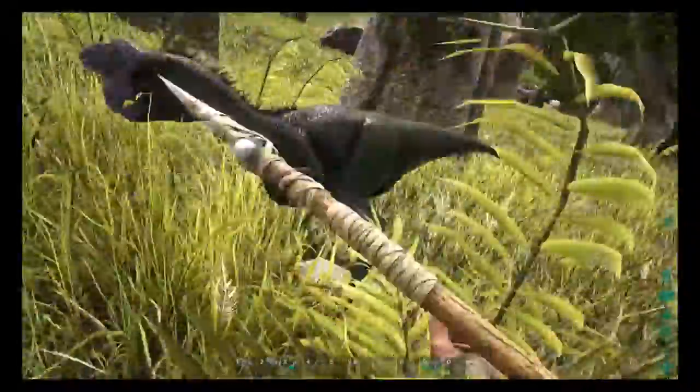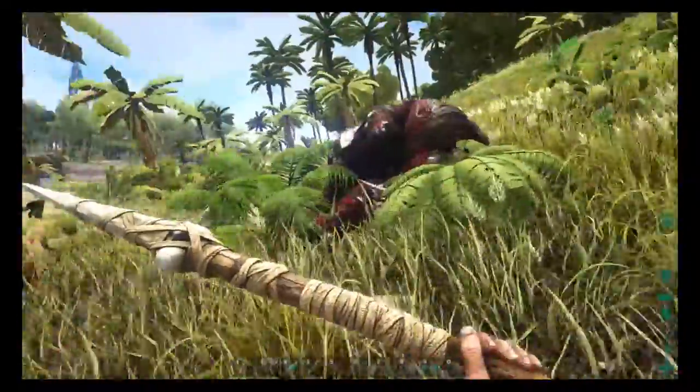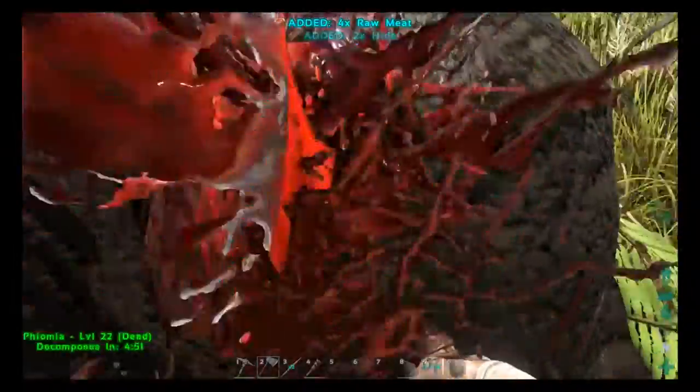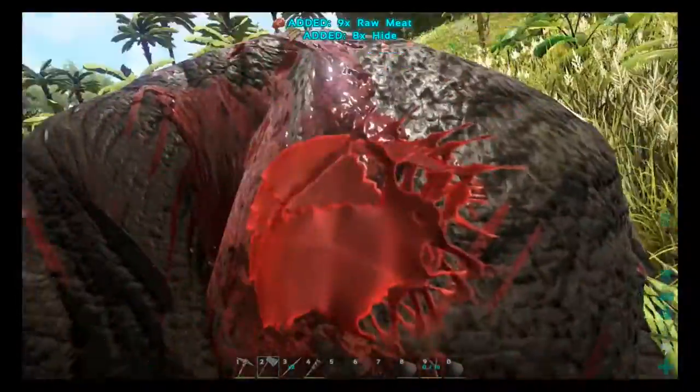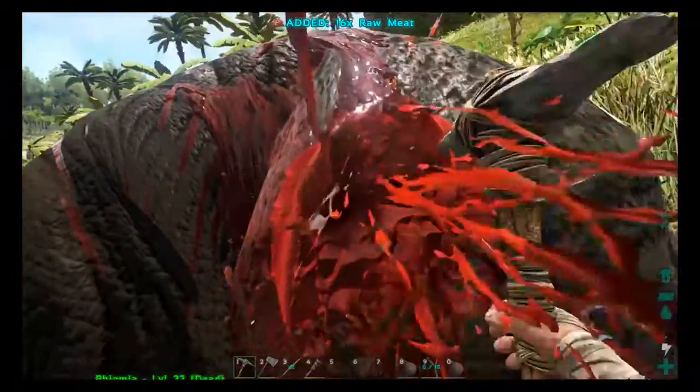When you've found the dinosaur you want to fight and you've either initiated the fight or cornered it, use the use button with your spear until the dinosaur is dead. Once the dinosaur is dead you can harvest it for meat and hides. Use a pick if you would like to get more meat, or an axe if you would like to get more hides from the dinosaur.